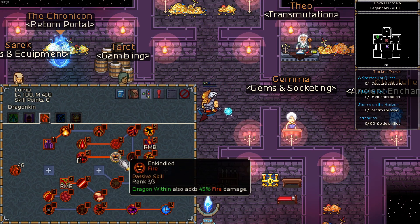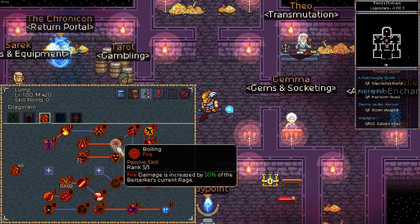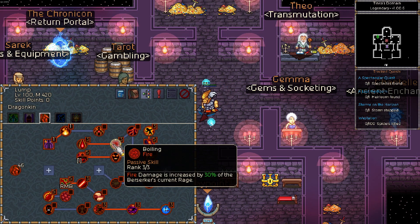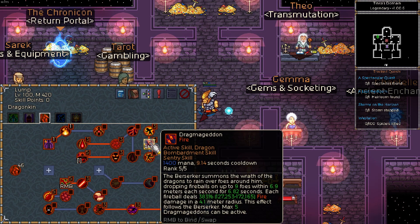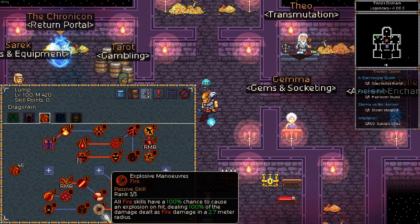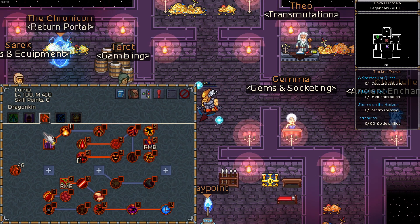In the Dragonkin tree we also put one point each into Ember Shield and Incineration so our Ember Shield procs from the chest rune. Dragon Within is there to increase overall damage since we're using Dragon Leap and Dragmageddon. We grab Enkindled for extra fire damage, and Boiling — fire damage is increased by 30% of the Berserker's current rage. Yes, we dump rage a lot, but that instant buff of 30% of 110 rage is just free damage. Then we pick up Dragmageddon and Dragon Burn, and most importantly Explosive and Destructive Maneuvers with Cooling Off.